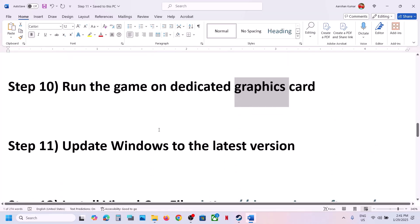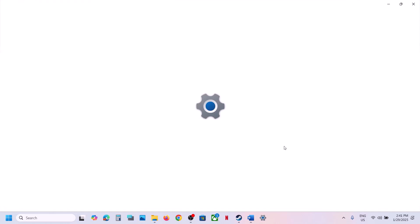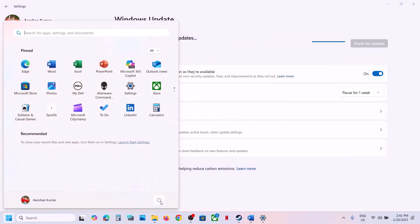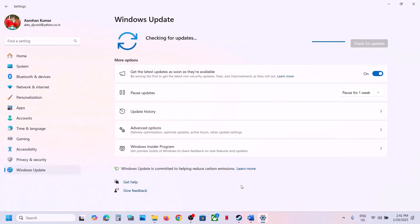The next step is to update Windows to the latest version — this is important. Open Windows Settings, go to Windows Update (or Update & Security), and click Check for Updates. Once all updates are installed, restart your computer. Restart is a must after this. After the system restart, launch the game and check.